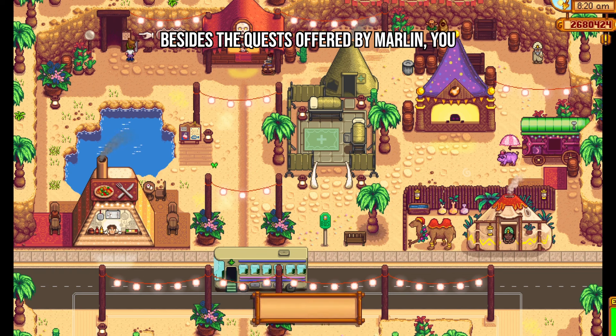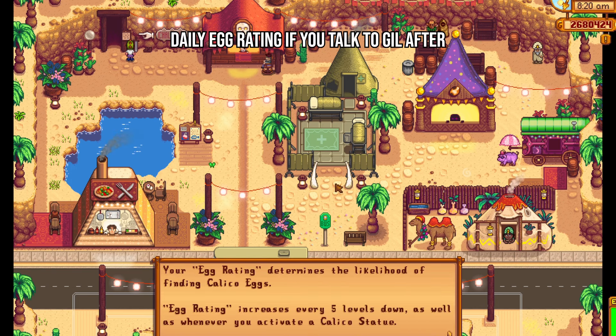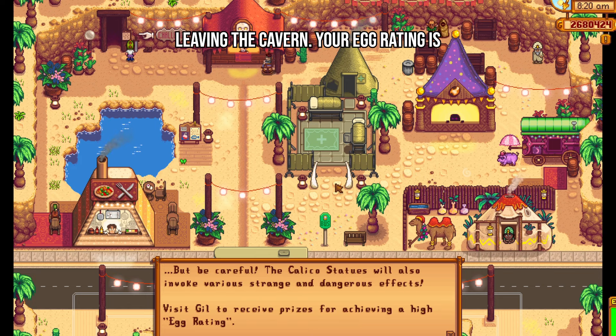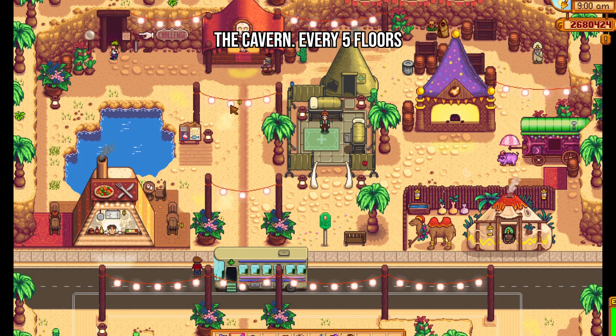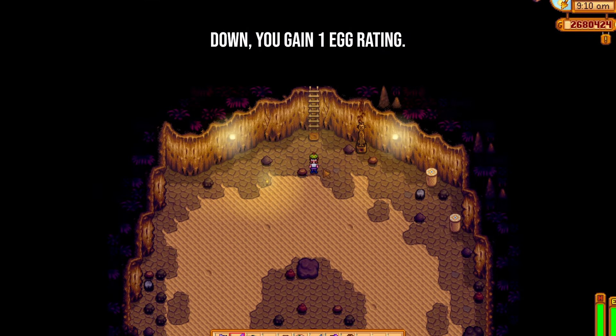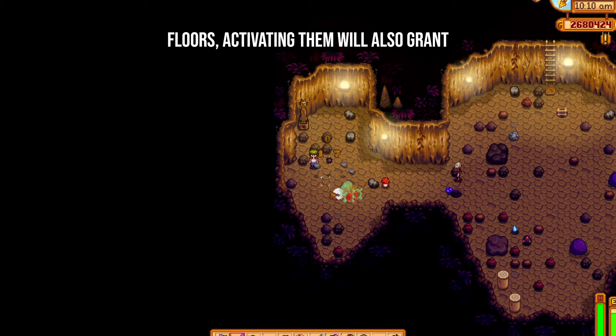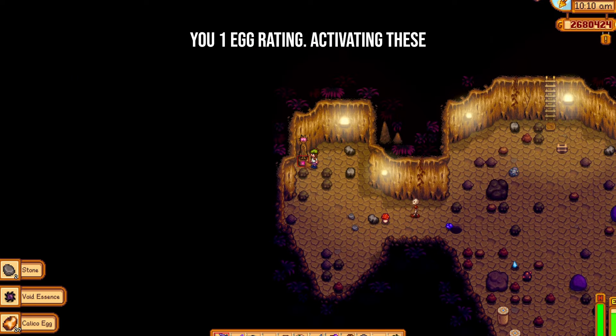Besides the quests offered by Marlin, you will be awarded rewards based on your daily egg rating if you talk to Gil after leaving the cavern. Your egg rating is determined by how far you make it down the cavern — every 5 floors down you gain 1 egg rating. Calico statues will randomly appear on floors, and activating them will also grant you 1 egg rating.